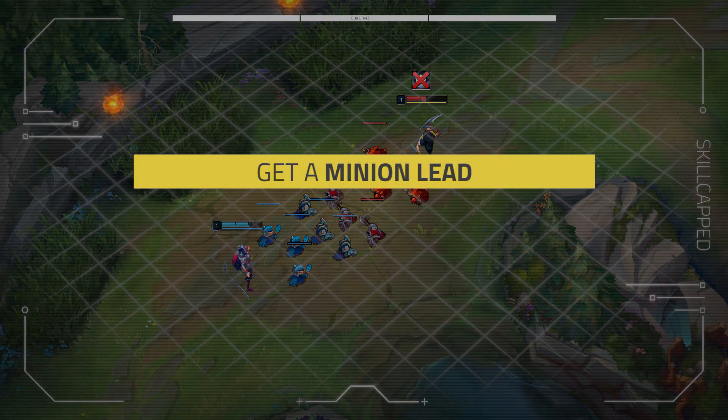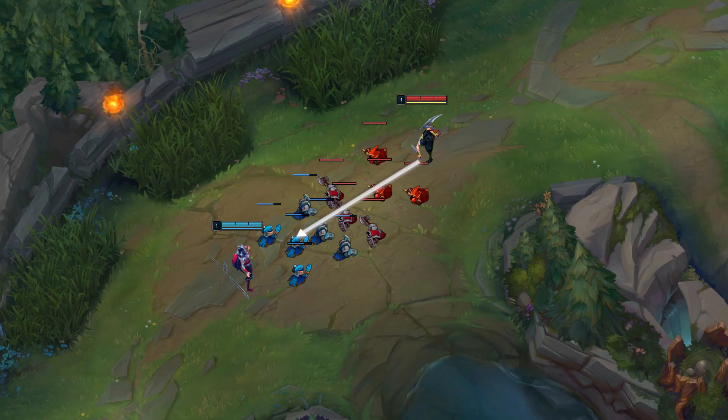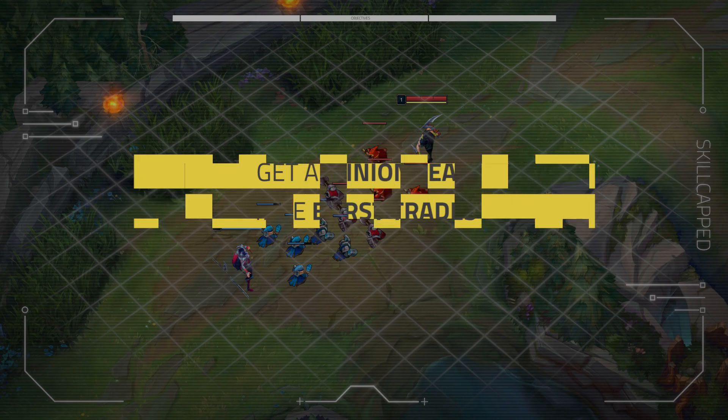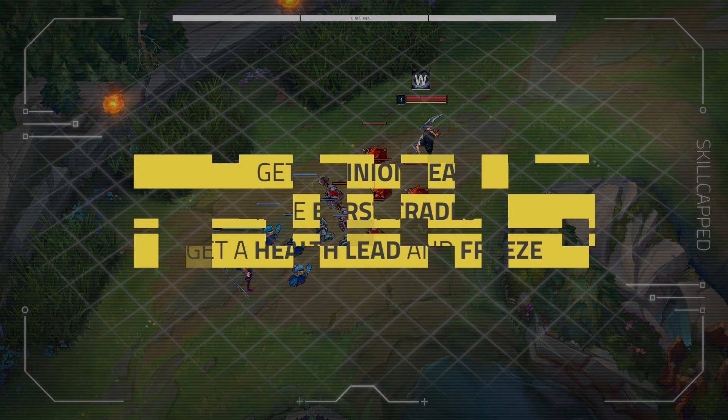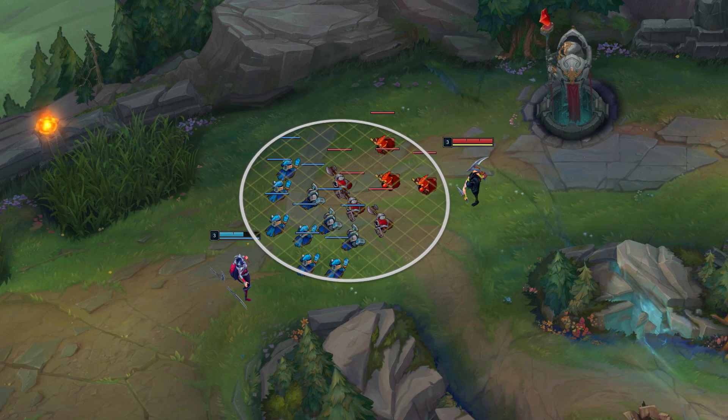Mission 1: get a minion lead. To get a minion lead you have to push the lane, but sometimes you don't get the chance to do that early on — when we get into the gameplay, we'll see how Roach gets the push lead using a minion wave trick. Mission 2: take burst trades. Since Irelia wins extended trades, we want to use Akali's shroud to take burst trades and back off. Mission 3: get a health lead and freeze. Irelia wants to let you push, then run you down the lane with an extended trade, so if we get a health lead and freeze, she'll be useless.